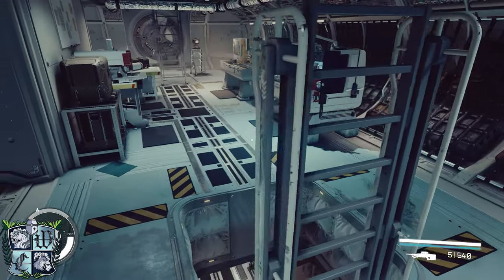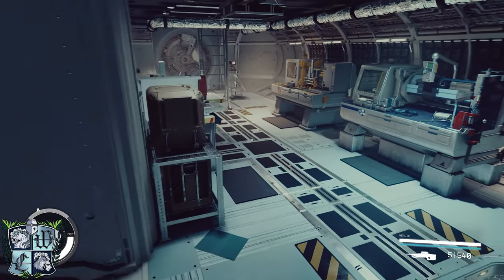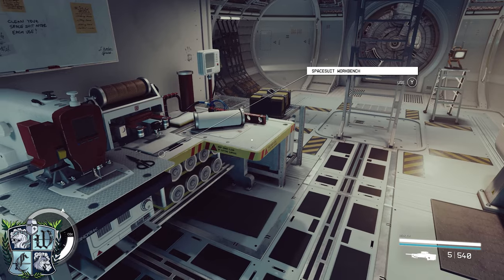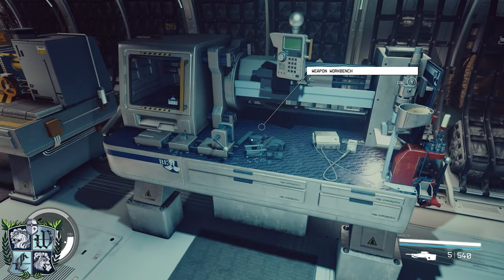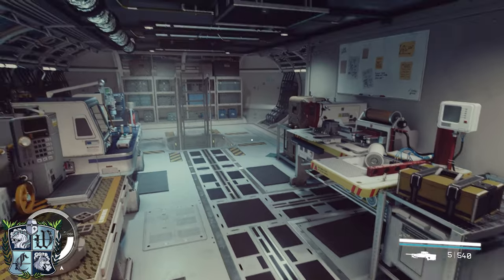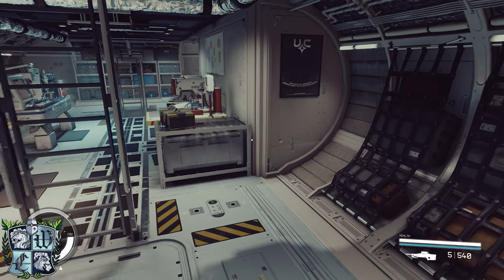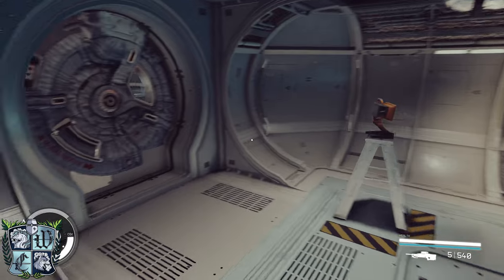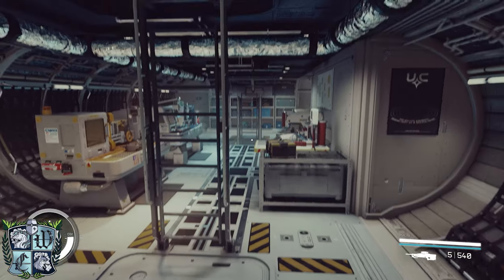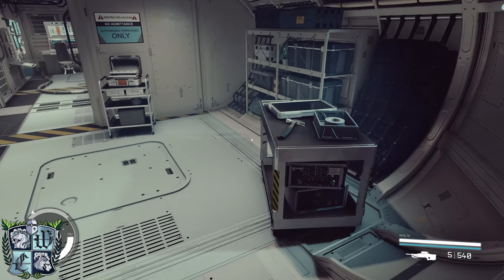Then we jump up here into the workshop. I don't know if it's because the ladder is here, but unfortunately this workshop does not have a research station — I would have liked that. We do have the spacesuit workbench, the weapon workbench, and the industrial workbench, which is really nice, but it does look kind of empty. It might be worth coming back to experiment with different workshop configurations to get a more interesting-looking interior.